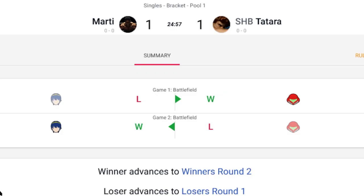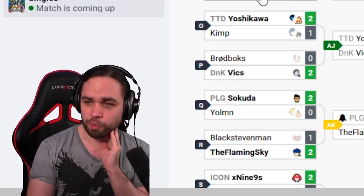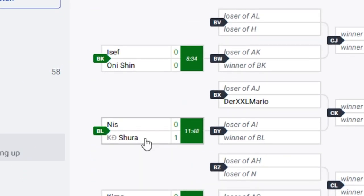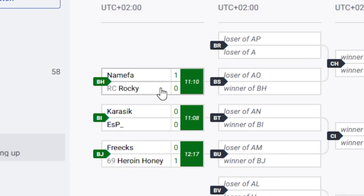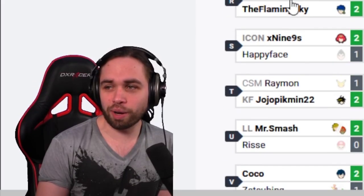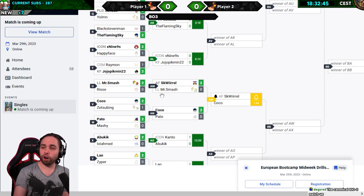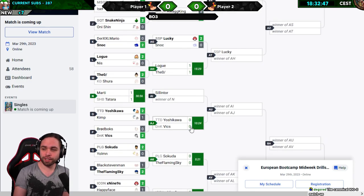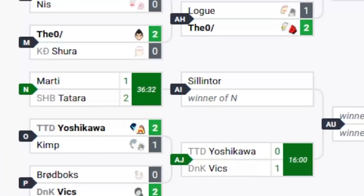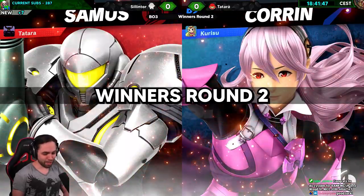But first, I had to wait for my opponent. I can play seven minutes against a Sonic in Elite Smash, but I'm not patient enough to wait for a set. They started with a loser set finished before we are even playing — I didn't even play my set and people are already out of the tournament. We are officially the last set that starts in Winners Round 2. We got our match. Winners Round 2 against Tatara, who played Samus.